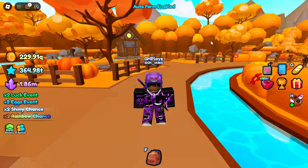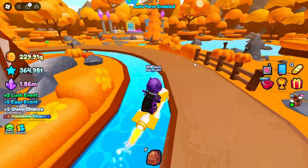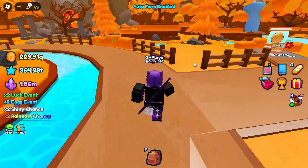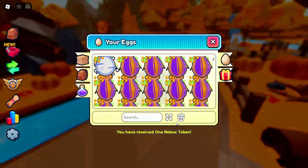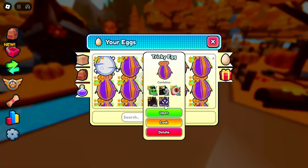Halloween World goes away in about 20 minutes or so, so make sure you guys are opening your eggs or buying pets from the store. We've got 119 eggs to open. It is a 2x luck event, 2x shiny event, and 2x rainbow. I don't know if it works for these eggs as well, but we might as well just do it anyway. Make sure you subscribe and let's see what we can get.